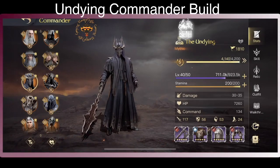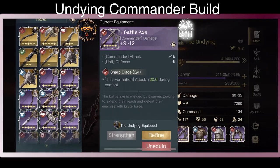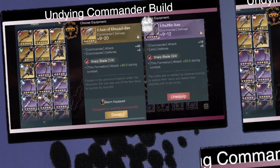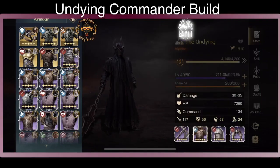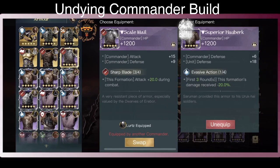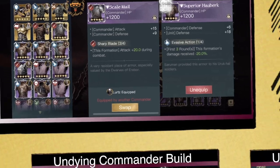Now let's talk about equipment. You want to go all out in Attack since you want to deal physical damage. The Battle Axe is the weapon here. If you have gold equipment, the best one would be the Axe of Casa Doom. For the body part, you could go with the Scale Mail, which increases Humanity Attack by 15, Defense by 9, and adds extra HP — a lot better than what I'm using, but I don't have the right skill yet.